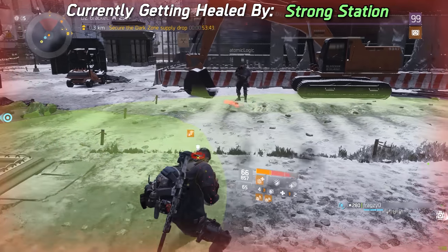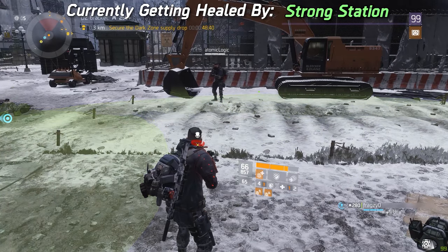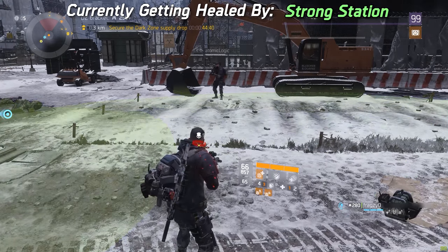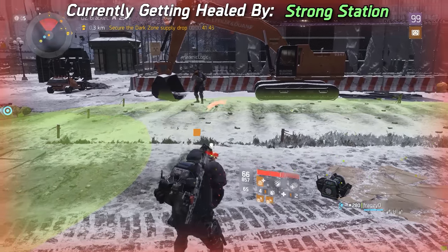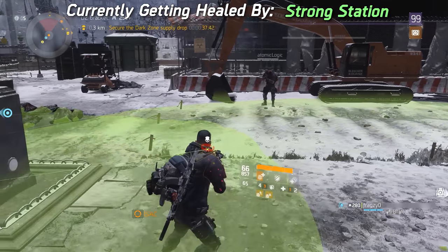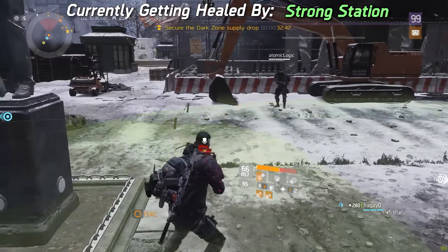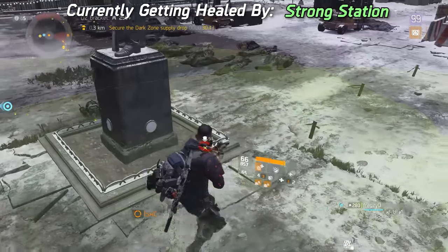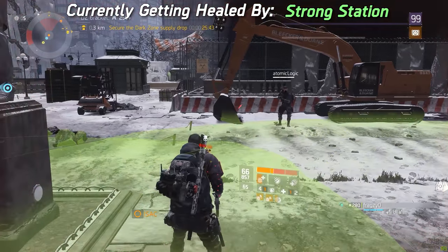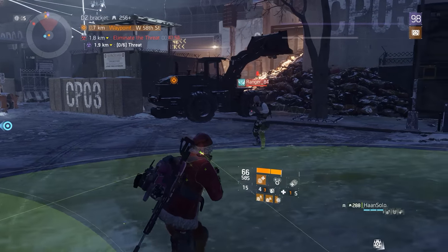This is why running double support station against Predator's Mark is so effective — in a lot of cases the weaker station does not prevent the stronger station from healing, because you're using the weaker station just to walk in and out of to cleanse the bleed. No matter in what order you put the support stations down or enter them, as soon as you exit the weaker station and enter the stronger one, the stronger station takes over — and it won't turn around again until you completely exit the reclaimer station, which is really difficult because the radius is so big.